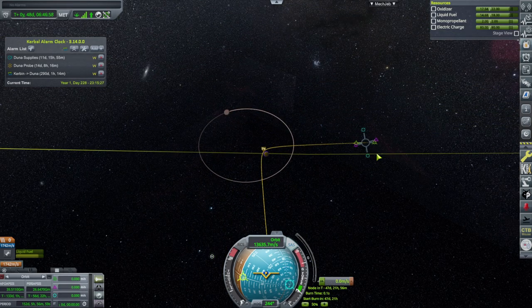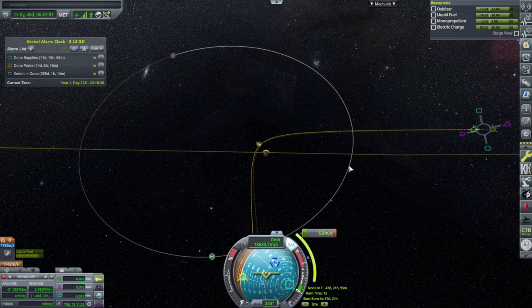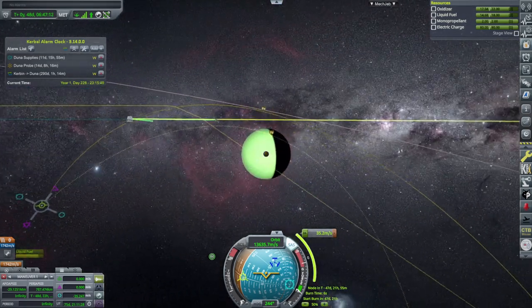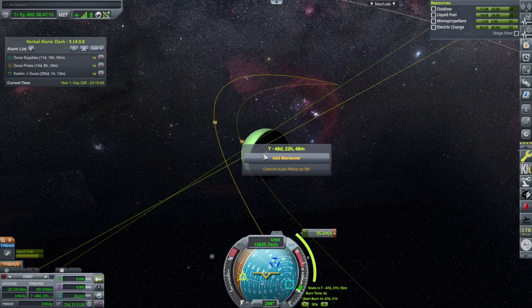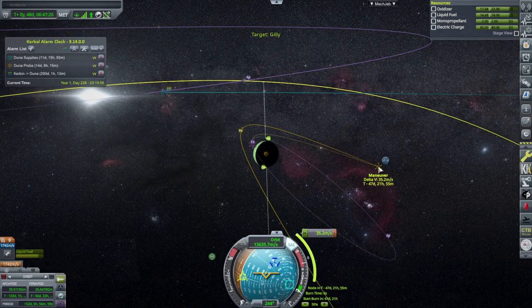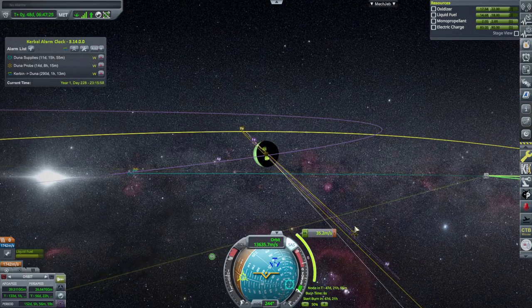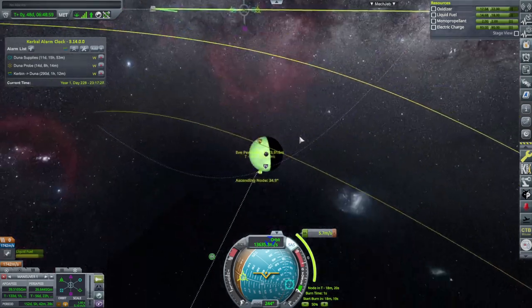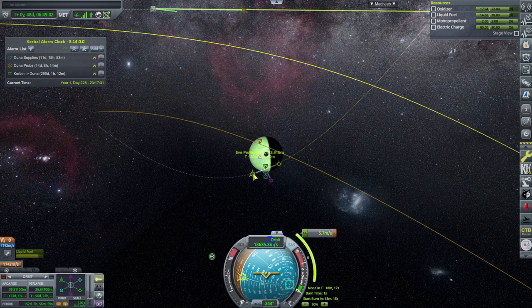We could potentially correct the trajectory once we get there and really see the situation as far as comms. That'll make it easier to capture, but if comms would be bad if we get low we can probably avoid that. Also the inclination is not great for hitting Gilly, so I don't know if we can really fix that there. This might be better as far as getting a Gilly encounter, though not as great from a comm standpoint if we're on the opposite side of Kerbin at periapsis.